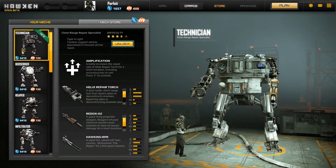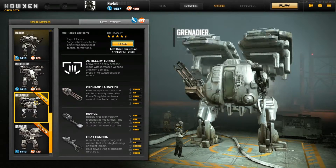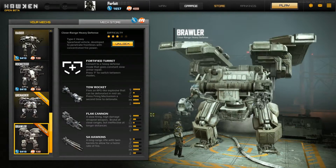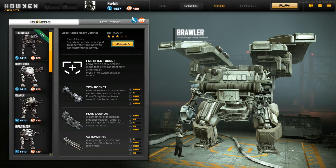The new one they've added is a Technician, which is like a healer. Like most of these mechs, they are all different — you have some scouts, you have big gigantic ones that shoot grenades or rockets. It's really awesome. They do cost a hefty penny to buy, but after winning a few games you should be able to buy them no problem.